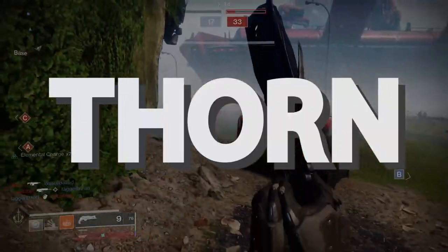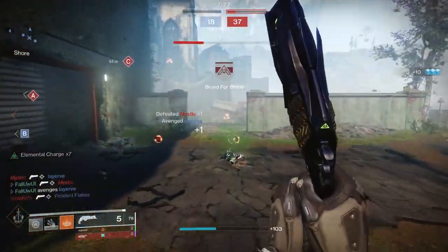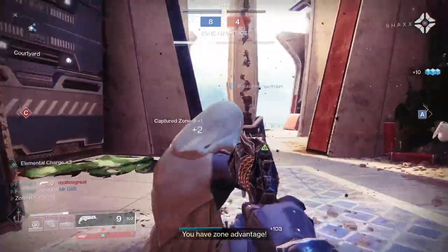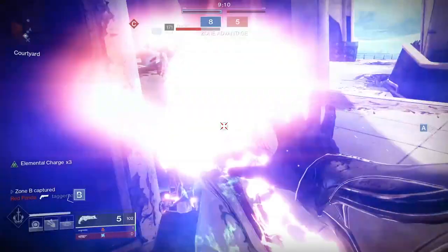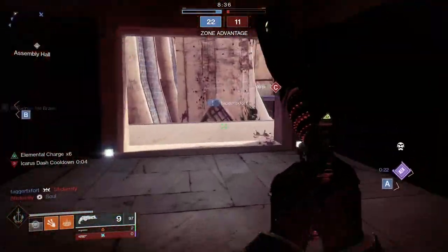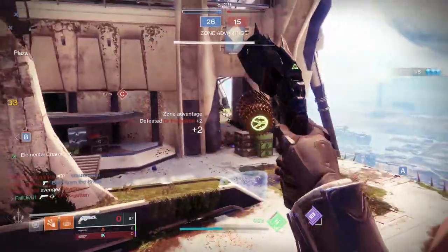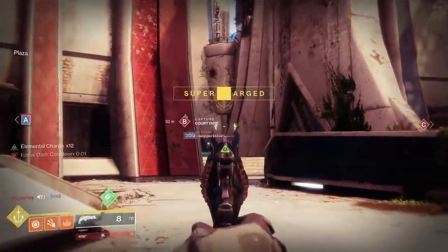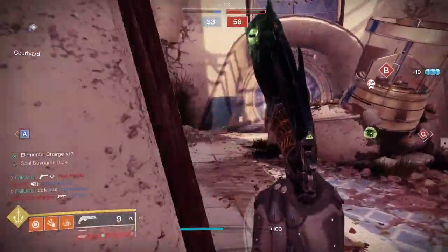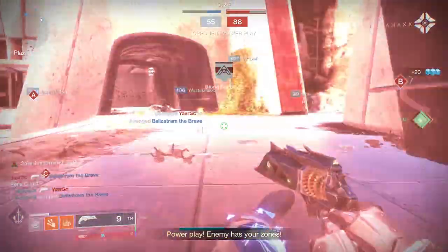Next weapon: Thorn — hand cannon number two, there will be more. Now that 140 RPM hand cannons are back in the driver's seat, Thorn has returned to being a top option. Good range and solid base stats, plus that awesome ability to cause damage over time. While the DoT is minor, enemies are literally unable to begin regenerating their health while burning, even with very high recovery. When Thorn activates its unique ability by picking up a remnant, it becomes really strong for a short time. A lot of Warlock players have been pairing Thorn with Necrotic Grip Gauntlets in 6v6. Thorn feels great on both controller and M&K, but I like it a bit more on M&K.